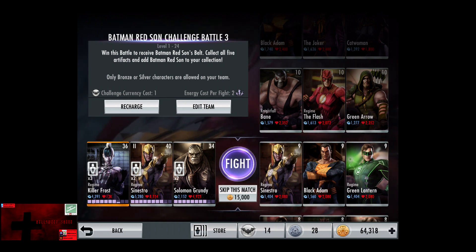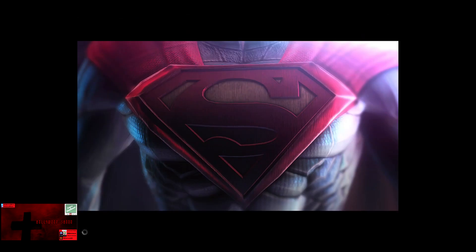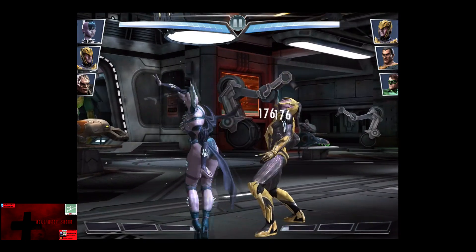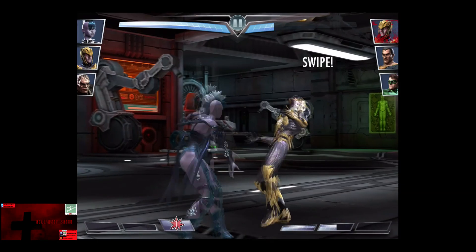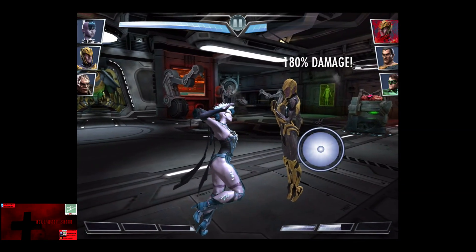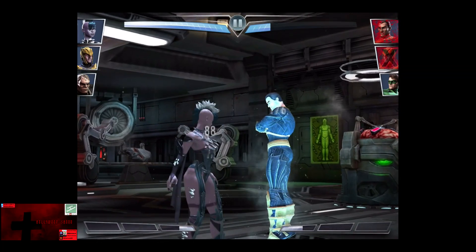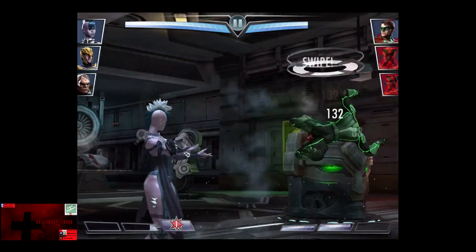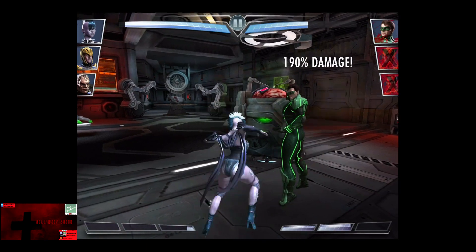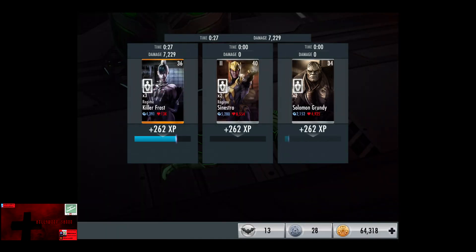In the ninth matchup we have Regime Sinestro, Black Adam, and Regime Green Lantern. Gaining a level of 9, skip the match is 15,000 credits. We're going to go off Cold as Ice and get rid of Sinestro. The second shot hits on Black Adam — so as long as the first shot hits, the second shot will hit another opponent, which is pretty cool. Black Adam is knocked out, Green Lantern comes in with about a bar and a half. We go off another Cold as Ice — Green Lantern is eliminated for the victory in the ninth fight. 262 XP, 410 credits.